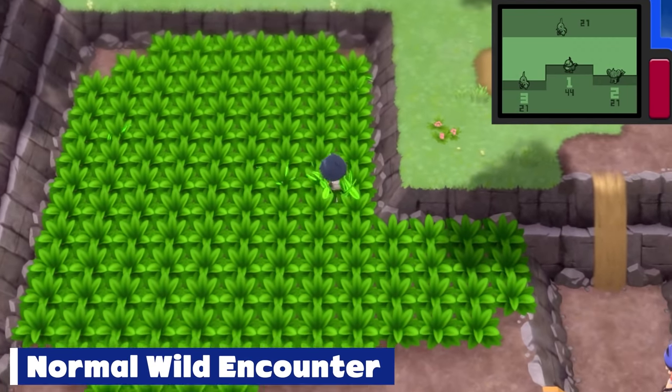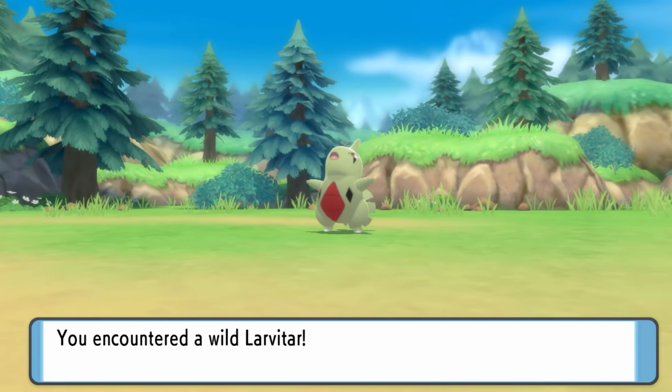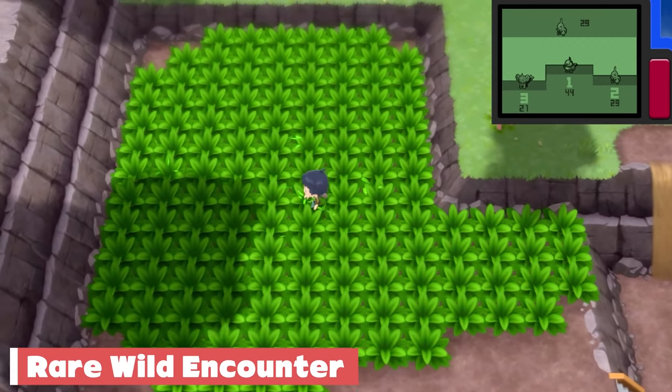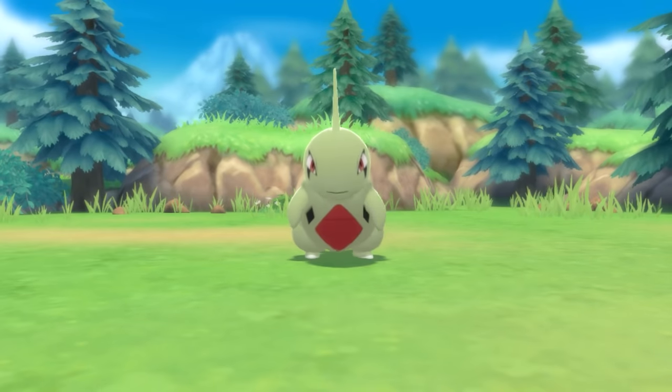Normally when you encounter a wild Pokemon in these games, it looks something like this. Maybe some grass will move or some water will splash, and then it transitions right into a Pokemon battle. However, occasionally when you start a wild Pokemon battle, the battle starts off with the camera on your character, and then it transitions into showing the wild Pokemon.